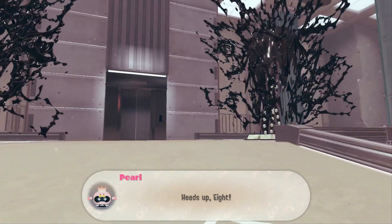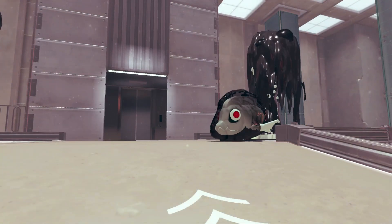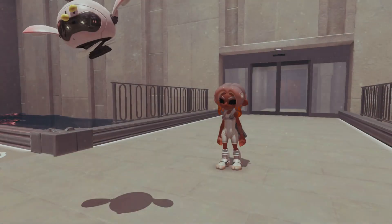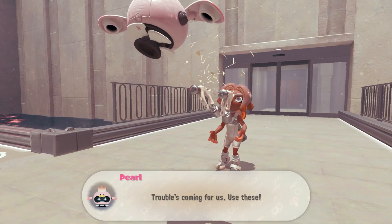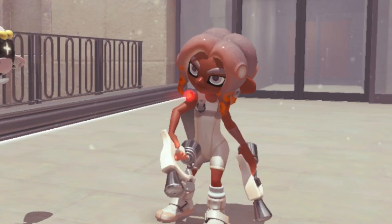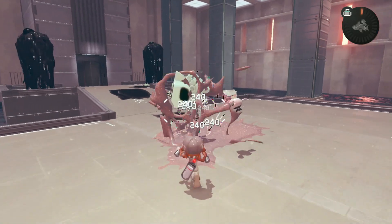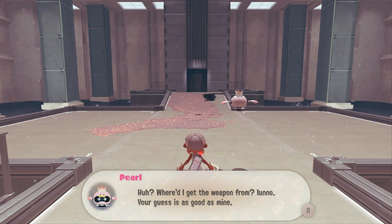This place is kind of nice. What in the world is that - do I get to fight it? Bro just gave me duallies and said get to work. We're so sick. Strange, she doesn't even know where she gets the weapon from but she gave it to me. This place is so nice.